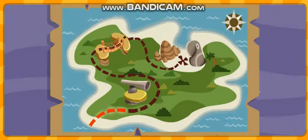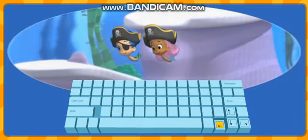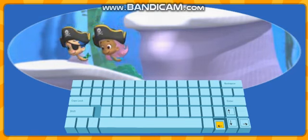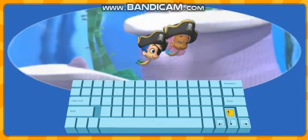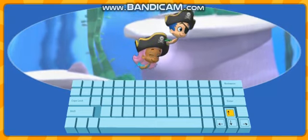And away we go! First, we need to go over Spyglass Peak. Press the right and left arrow keys to move Gil and me forward and backward. Press the up and down arrow keys on the keyboard to move Gil and me up and down.